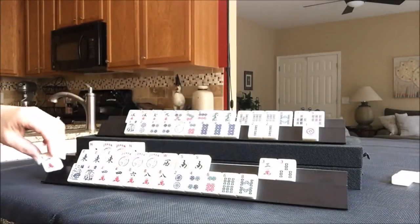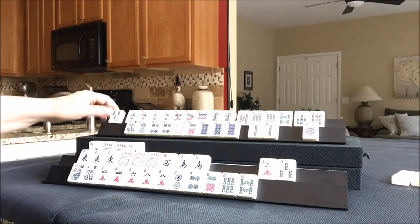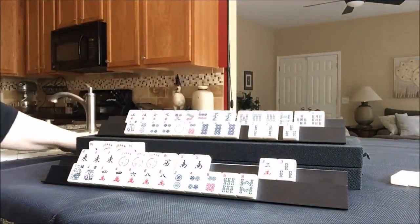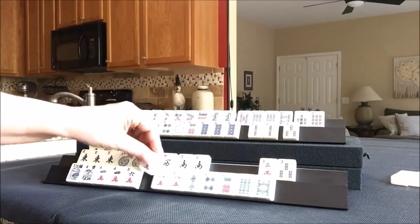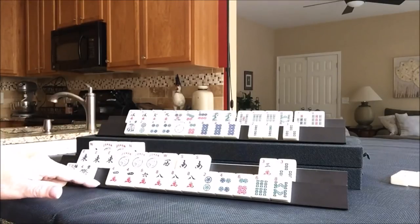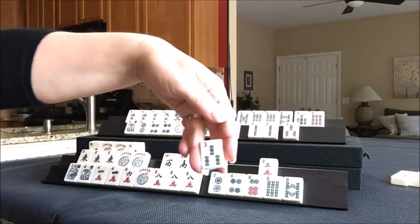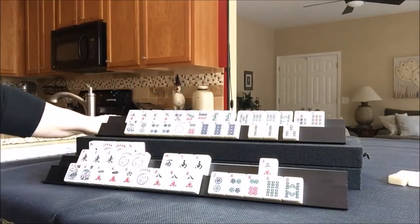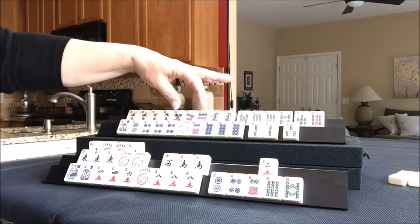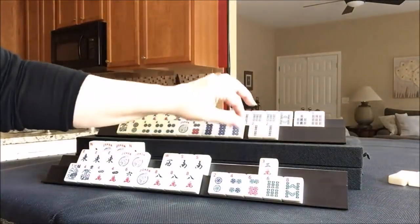Let's draw for player one. One crack — that's a discard. Player two: three bam — that's not going to be helpful. Let's discard the one dot. Draw for player one: eight crack. So now two, four, two, two, six, eight — maybe they should consider playing that first hand too. One more flower and their hand could be set. Either way, we can get rid of a three bam and draw for player two. Four dot — that's a keeper. I think we should have them play the concealed hand because now we have a pong in the four dot. You only need a pair for the first one.